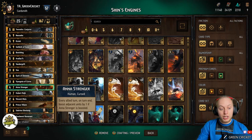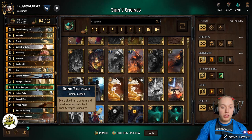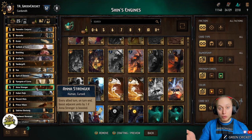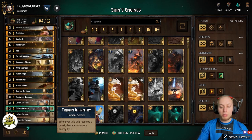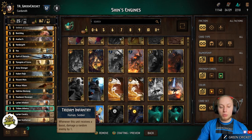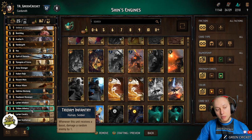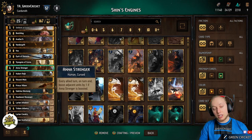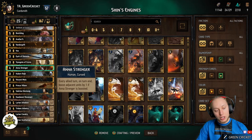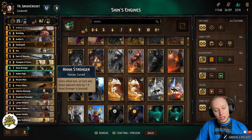Anna Stringer is probably one of the strongest engines in the deck, because every turn on turn end she boosts adjacent units by one if she is boosted. You can use Nenneke, Visigota, or Meath to buff her up, and then she will boost both units on both sides by one — that's two points per turn. This can be increased even more by 3DM Infantry, which whenever it receives a boost, damages a random enemy by one. Imagine two 3DM Infantries next to your Anna Stringer — that's basically four points per turn if they stick. And since it triggers on your turn end, you can always use your other cards to boost Anna Stringer before the turn ends again for consistent value.